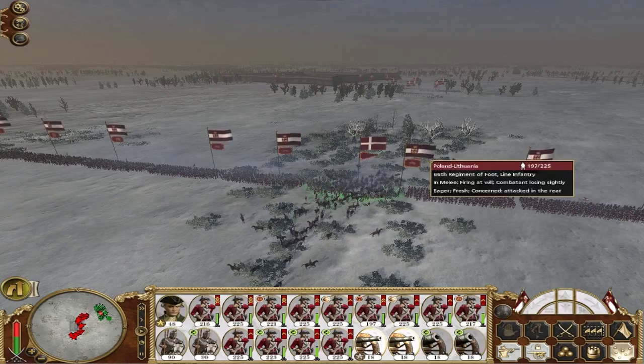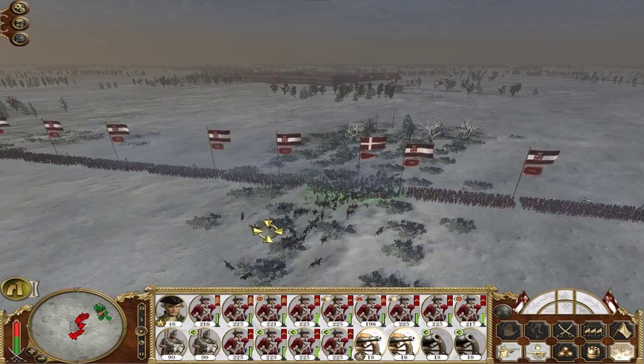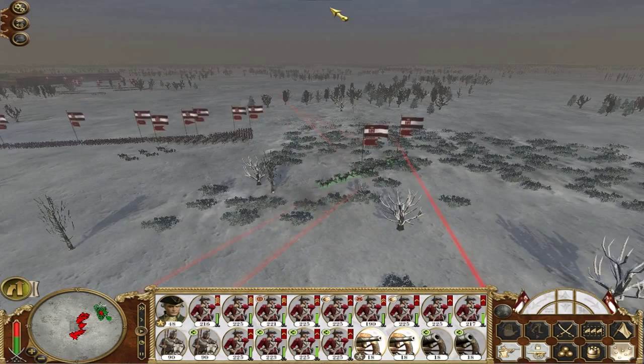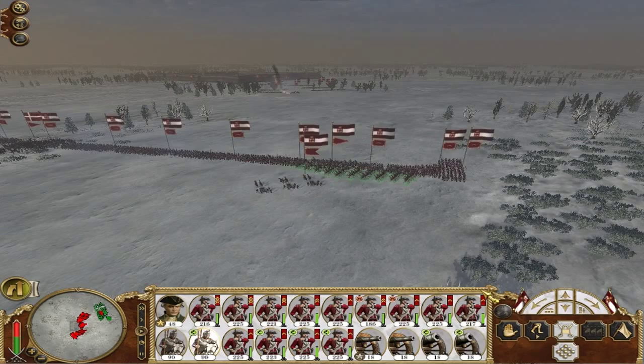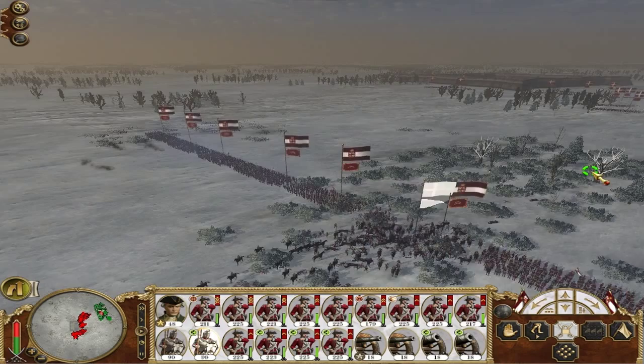These guns are in position — let's get those unlimbered, ready to start doing some damage. What on earth's happened here? 197 down to 105. I'm not even sure it's worth sending in my winged hussars into there — bit of a waste, I think. I don't even know where they are, they're still forming up, just walking. Too late for them to do anything now — the infantry's done all the work.